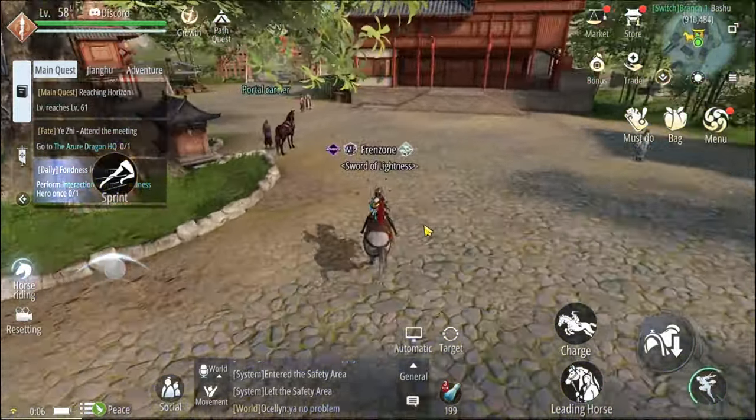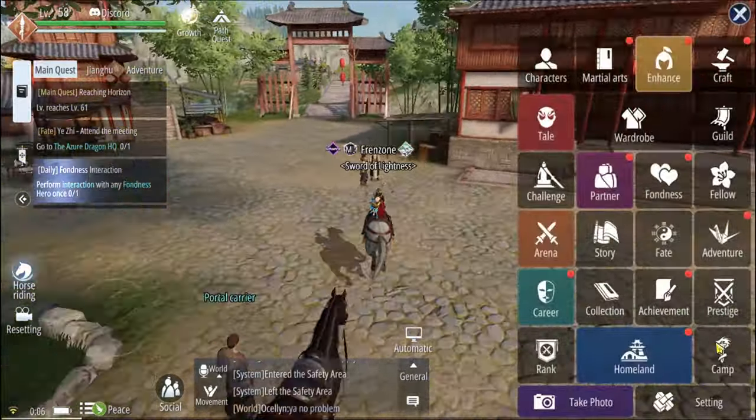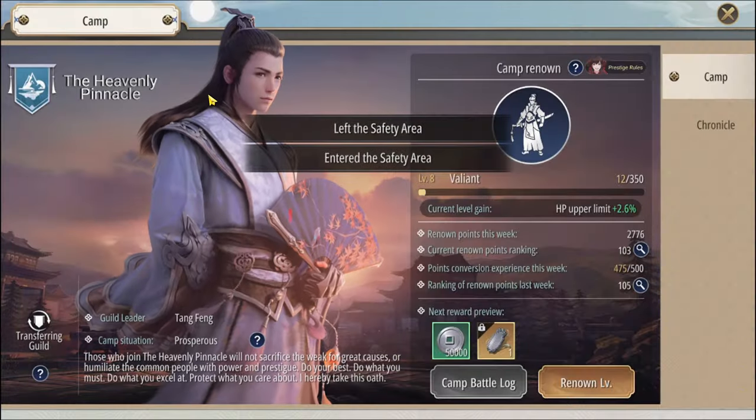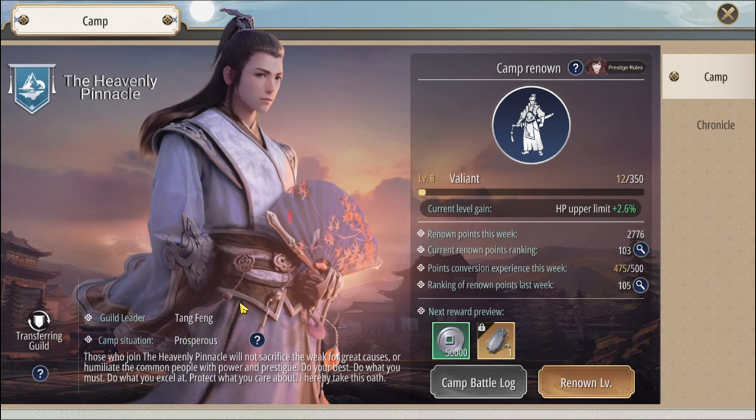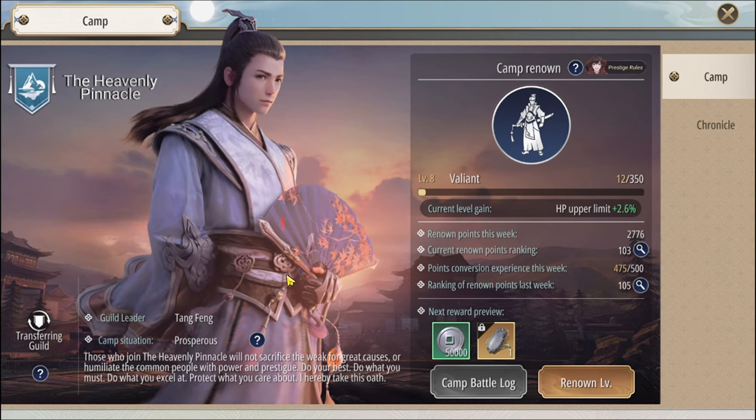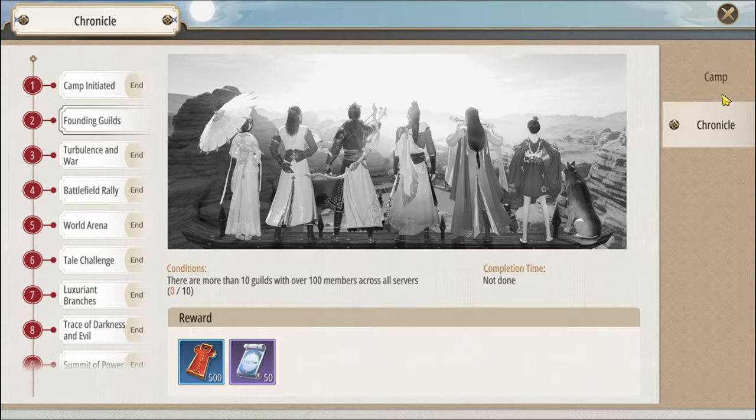While playing through the game you will unlock something called factions — it's like a camp. There are two factions: the Heavenly Pinaco, which is the blue faction, and the red faction. Currently there's no real implication to your choice, so you can just choose any and move on — do not bother too much about this.